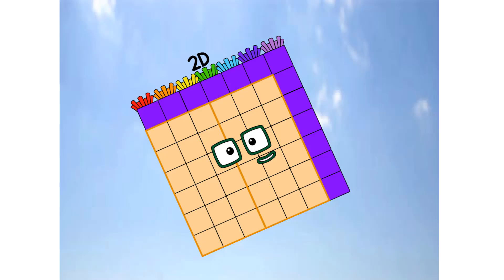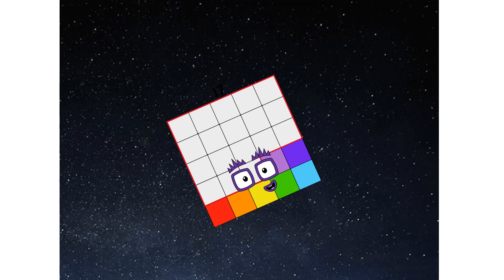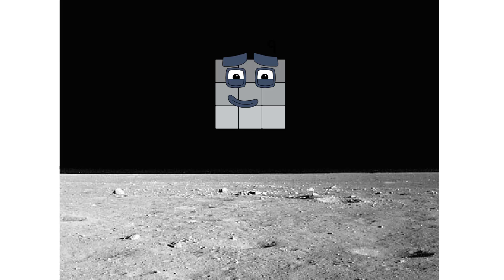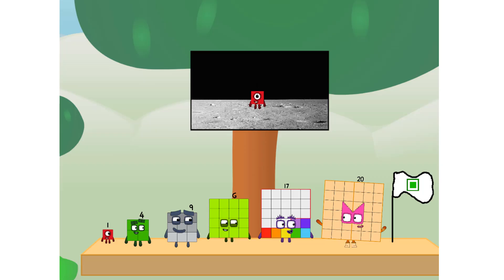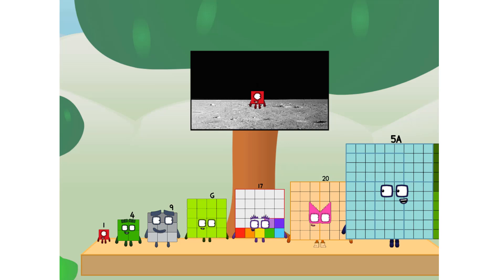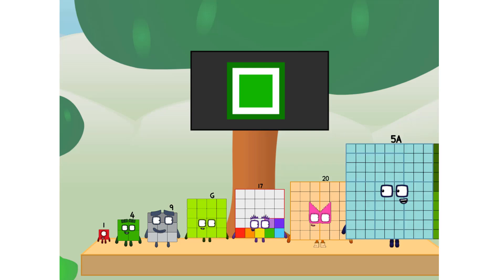Primary launch stage completed. Engaging secondary. We've reached space. Second stage complete. Entering lunar orbit. Launching lunar lander. The square has landed. We did it! The only thing left now is to plant the square club flag. Numberland, we have a problem — I forgot the flag. Don't worry little one, I'll take care of this. No rockets — square power only.